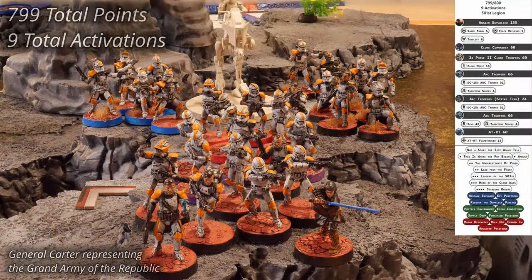The 501st Legion is being commanded by Anakin Skywalker and a standard clone commander. They have three units of phase 2 clone troopers, two units of arc troopers, and an arc trooper strike team. An AT-RT with flamethrower provides some armor. The Grand Army of the Republic has 799 points and 9 activations.